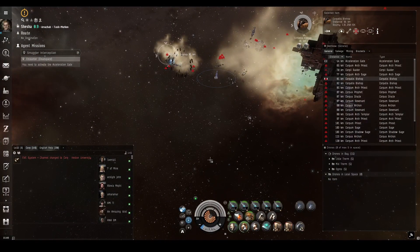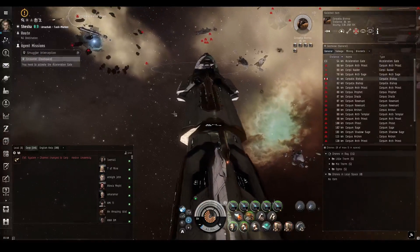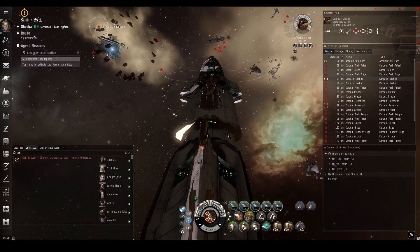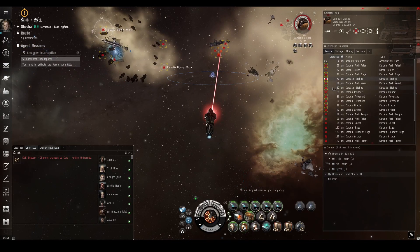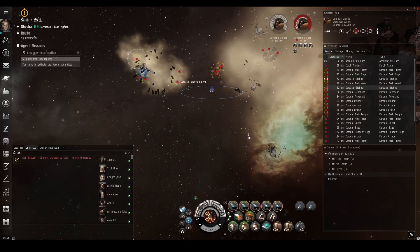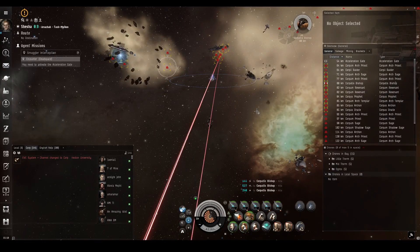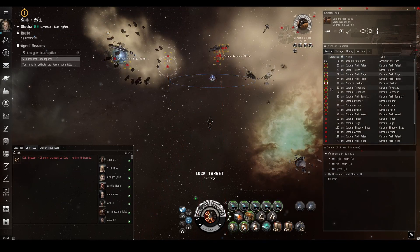Let's fire some cruise missiles at this guy. They do have a much slower rate of fire because it's not rapid heavy. It looks like three volleys will be enough to kill him — and yes, three volleys was enough to kill that particular battlecruiser. Knowledge is power.